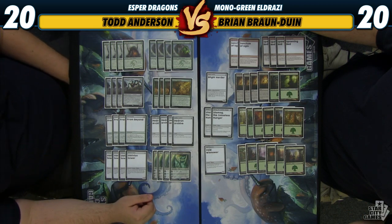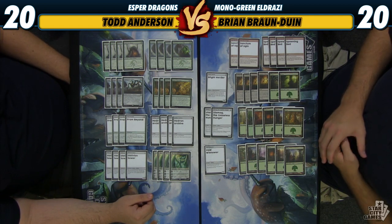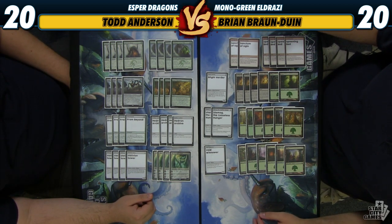Hey everyone, I'm Brian Bronduin, I'm here with Todd Anderson, and this is the deck tech for my Monogreen Eldrazi deck. There are a lot of new cards that push the idea of ramping into giant Eldrazi, and there's a little bit of nostalgia for the Monogreen Eldrazi deck that used to exist last time Zendikar was around — nostalgia meaning I hated that deck and always lost to it. But there's a lot of cool big Eldrazi, so I guess it's time to try to make it work again.